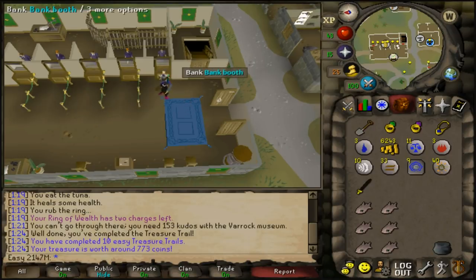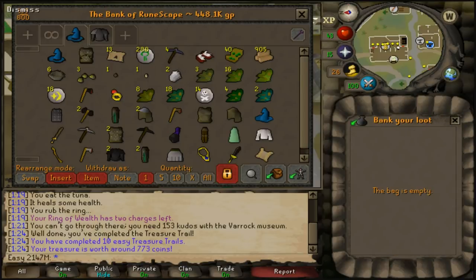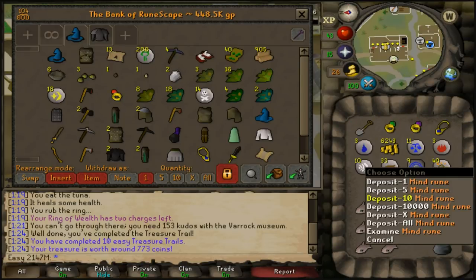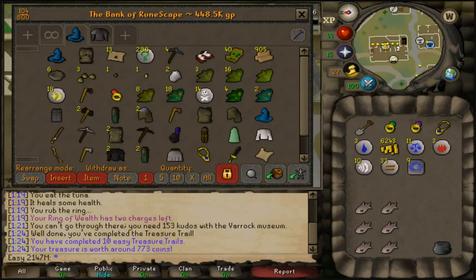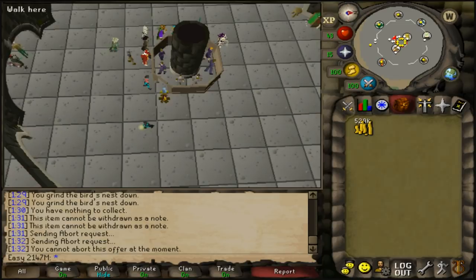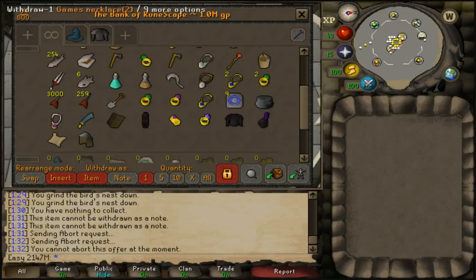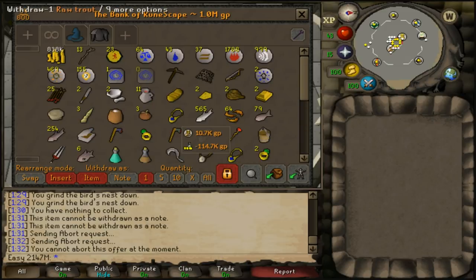Let's check the loot tab — looks like about 433k but once we add the rune longsword and mind runes it shows 450k. After selling everything we actually made 529k. Adding that to the cash stack we're now over 800k — essentially a 1 mil bank.